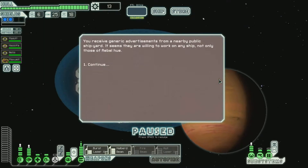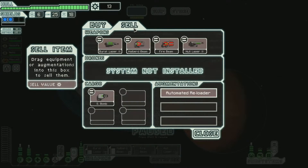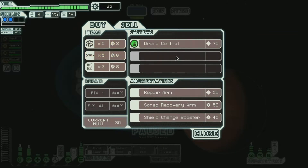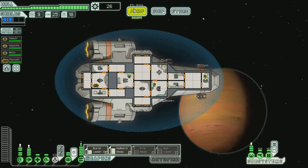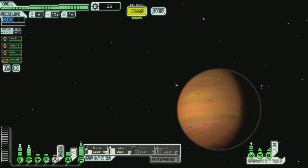What's going on at this store? I'm gonna sell this bomb — I don't think I'm gonna use that. Drone control again. We're all healed. I could get fuel. They have a repair arm that repairs your hull every time you collect scrap, but you get less scrap. Scrap recovery arm and shield charge — making your shields charge faster would be nice, but I can't afford it. I'd better get some fuel, because I don't want to run out in this sector. We gotta go through this nebula either way.